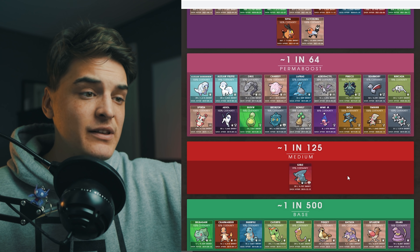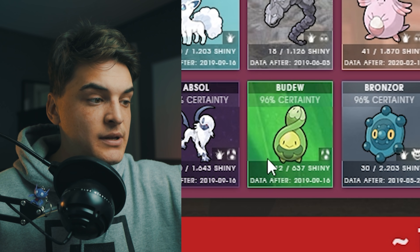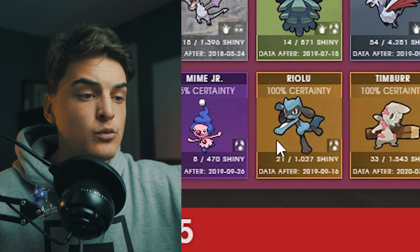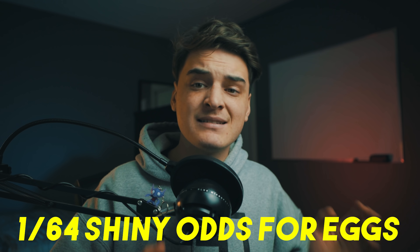When it comes to shiny rates, Silph Road indicates that all of these Pokemon are perma-boosted shinies except for Happiny — so Bidoof, Bonsly, Mime Jr., and Riolu are all perma-boosted. This means the shiny rate is around 1 in 64 for these hatchable Pokemon. I haven't hatched any eggs from this event personally, but feel free to hatch them if you want — people are getting what they want, and those Riolu hatches are pretty nice.